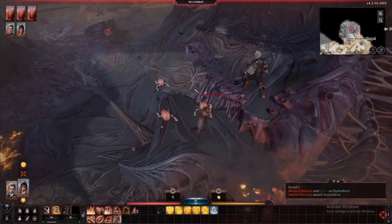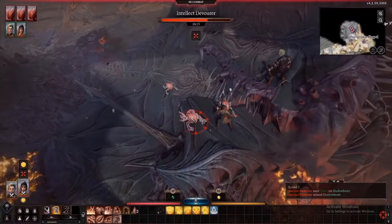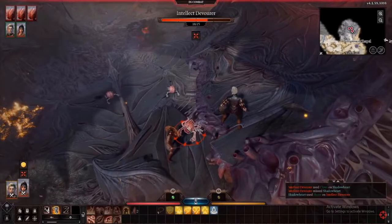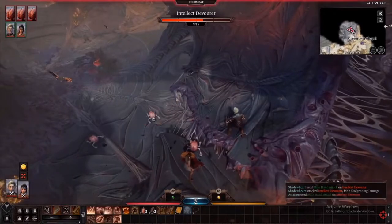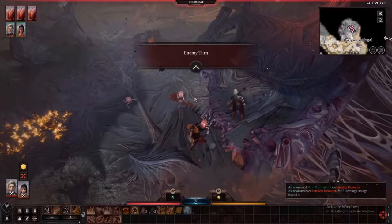There are also several NPCs of note — there's a devil named Raphael and a goblin named Crusher, and you have a large amount of choice with these as well. Do you kiss the ring, do you fight them, do you sell your soul? The game will be completely voice acted, with players, NPCs, animals, and the dead being able to speak.